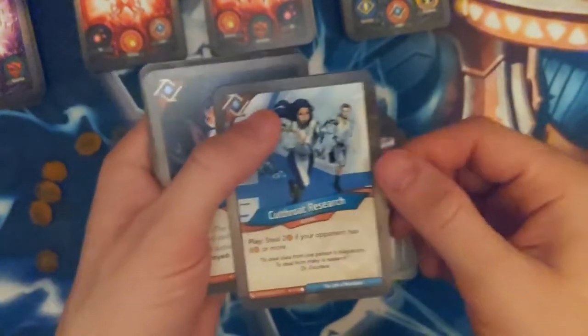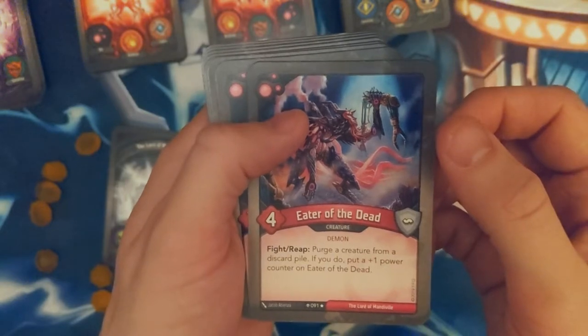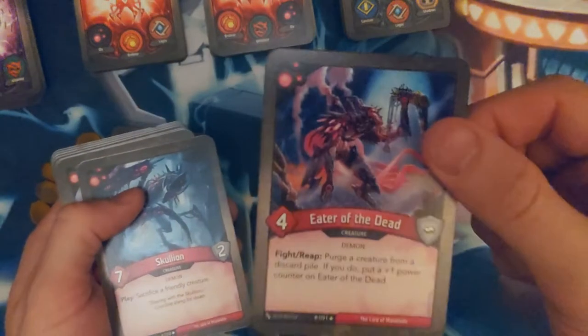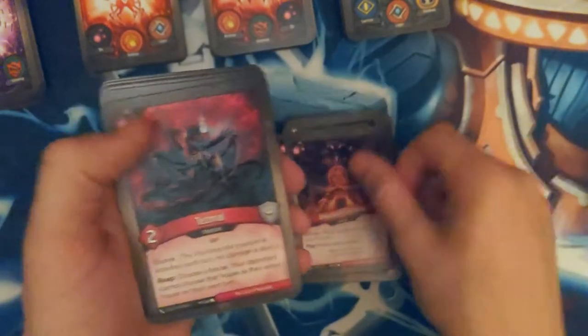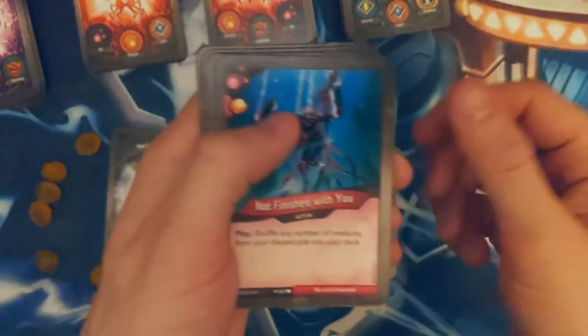Pip Pip, Hexpian, Helper Bot — love this guy. Cutthroat Research, Archimedes — good use of archiving. Eater of the Dead — purge a creature from a discard pile, cool. Yerk — nice. Unlocked Gateway — got a nice removal in there. A Tesmal — nice, controlling them where they can reap. Got a nice Streak to keep their hand low.